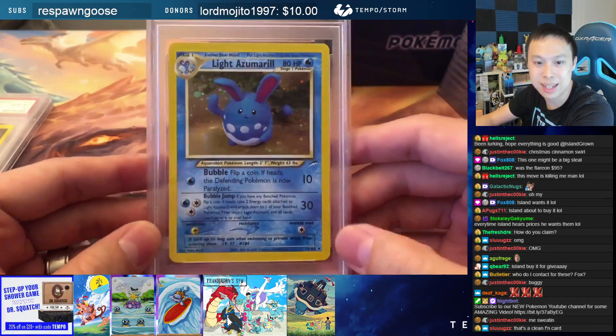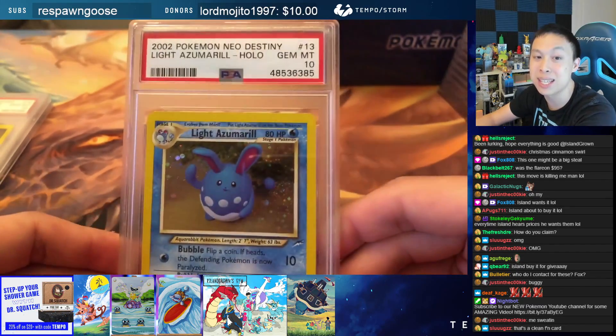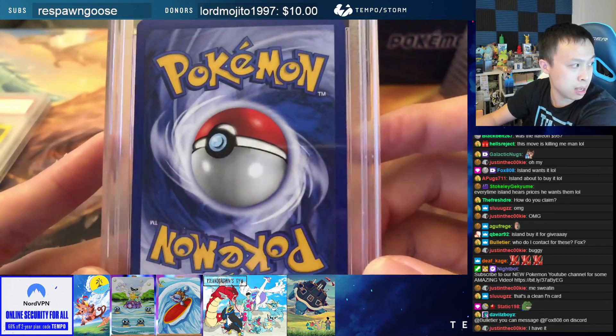Another Neo Destiny card — this is the Light Azumarill. This one, you guys might start collecting these. This is a PSA 10 as well. I don't know if you want to go down this rabbit hole though. This one is going to be $500.